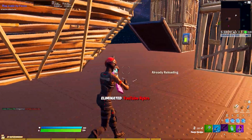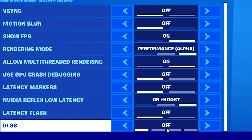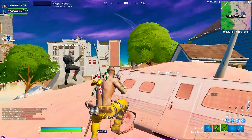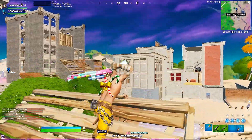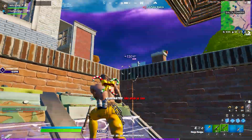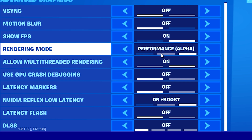For Nvidia Reflex low latency: if you've got a newer Nvidia card, definitely put this on with boost enabled - you will see a huge improvement in FPS and lower input delay. For the latency flash and DLSS, I keep both off as they're still in beta. If you want the most FPS, try the performance mode. If you want better visuals, go for DirectX 11 with everything on low - you still get a clean image with the best FPS you can get.